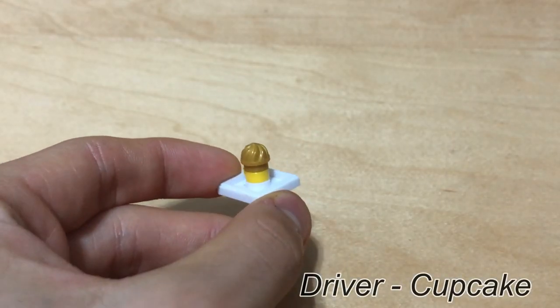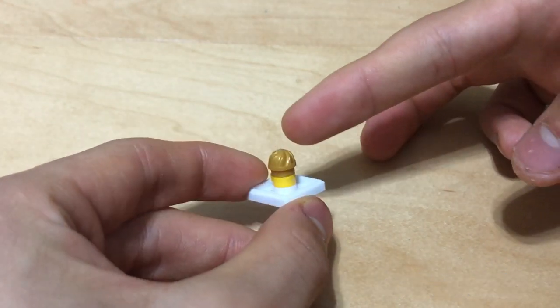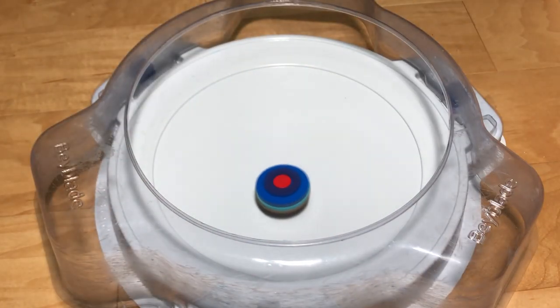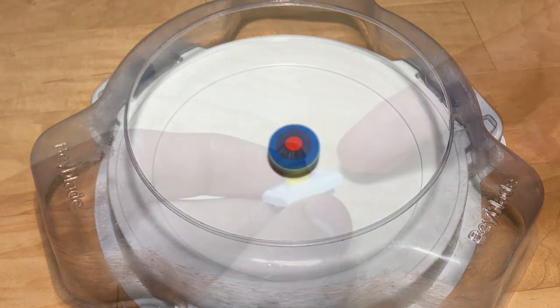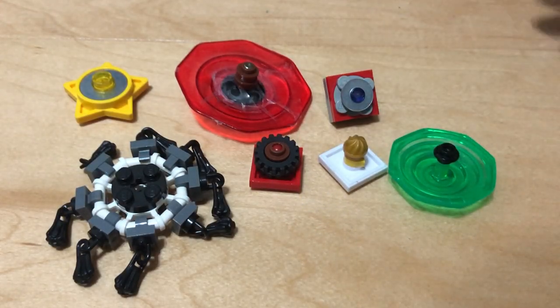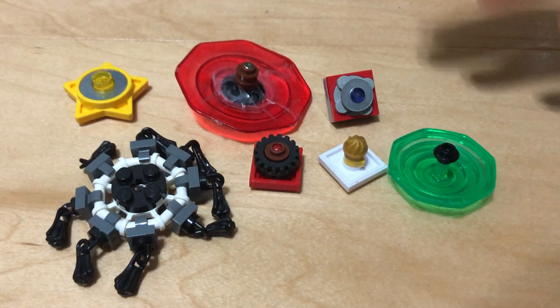And then, finally, we have the Cupcake driver. As you can see here, it swirls to the top just like a cupcake, which means it is a pretty sharp point and will be pretty good for stamina. There's not much else to say — the swirl could be a bit interesting. And yeah, that's it. Those were my extra part releases. If you made it this far into the video, comment down below which ones you think are interesting or could be pretty competitive.